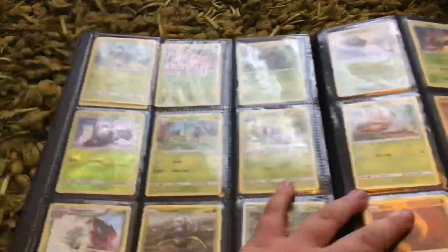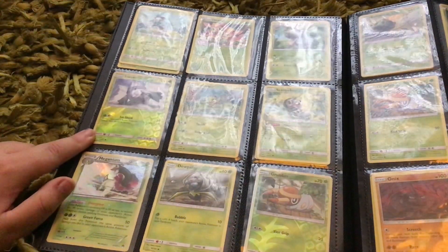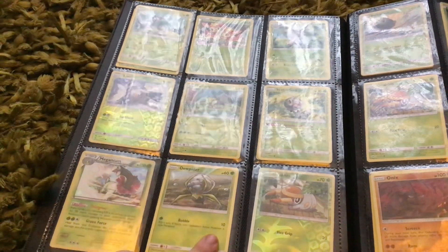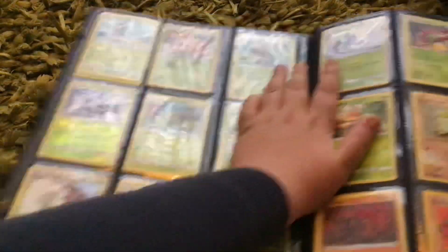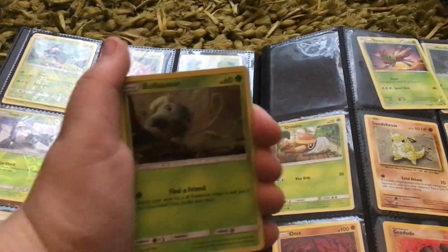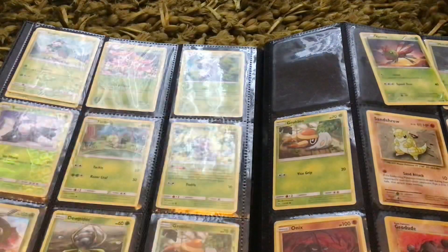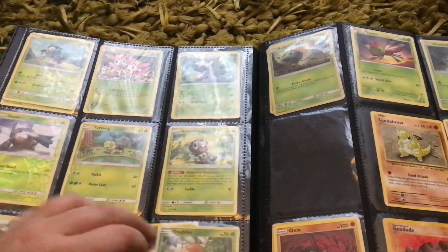Those are some more fighting ones. So type by type: Skiddo, Nuzleaf, Nuzleaf, Turtwig, Scatterbug, Minccino — I'm pretty sure — Spinarak, Grubbin. Hello Grubbin! Bulbasaur — now I'm going to show these Bulbasaurs. It's a Detective Pikachu movie holo — you've got to admit that's pretty sick. It's not reverse holo — it might look full holo or reverse holo but it's not. And then another Grubbin.